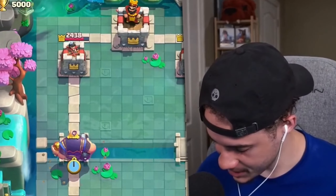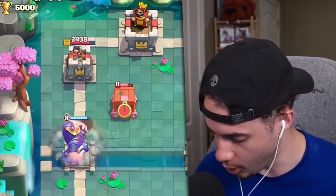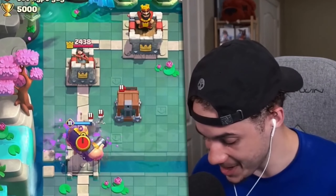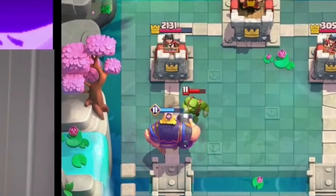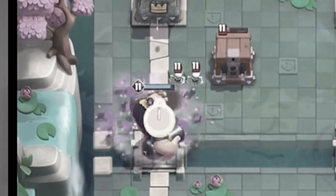Whenever the Royal Giant attacks, within a radius around him he will do some recoil damage that will knock back enemies. Look at this goblin brawler get knocked back every single time he attacks, and you also saw that skeleton army earlier get completely evaporated.